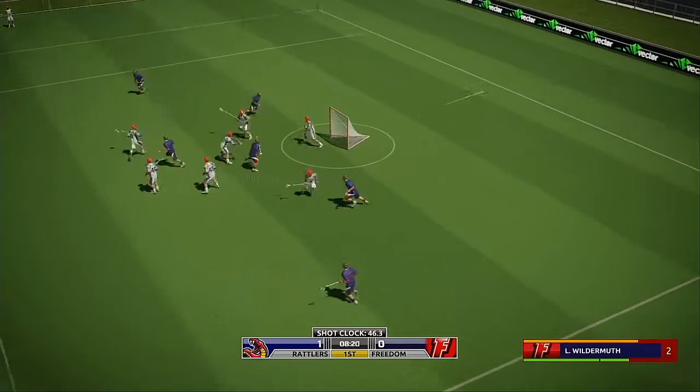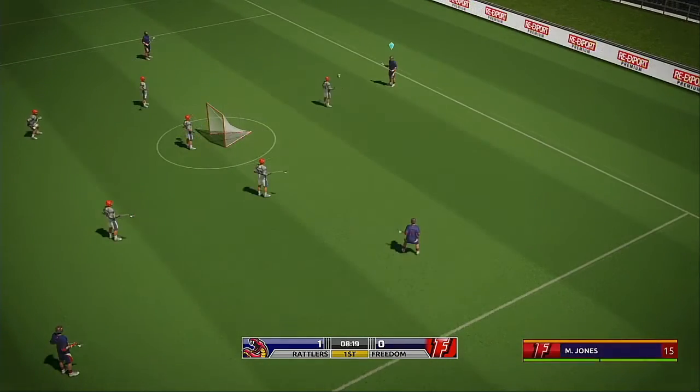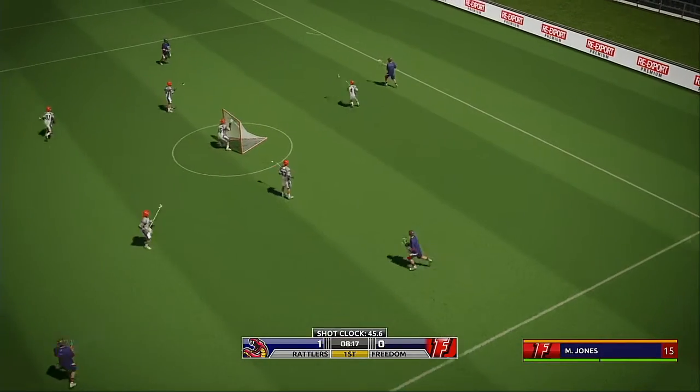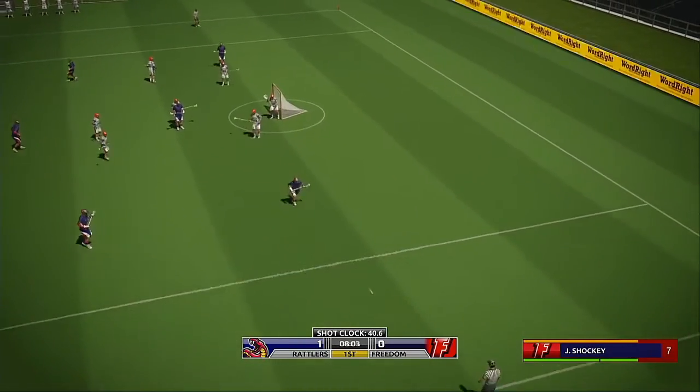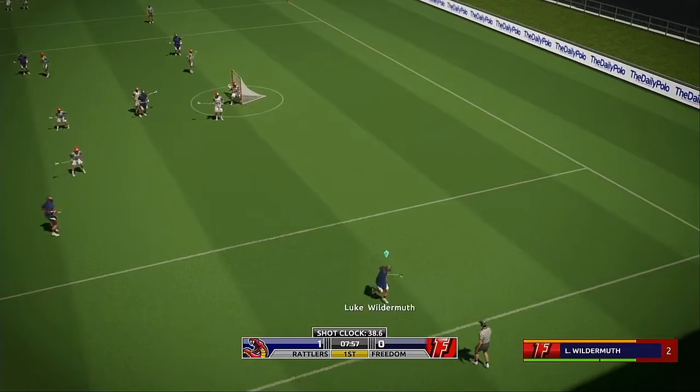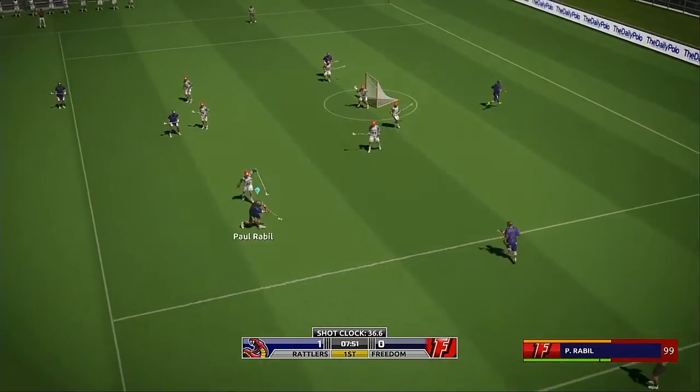All top center, with the chance — sails wide. Wall side right — seven has time, knocked loose, and they lose possession. Red ball.